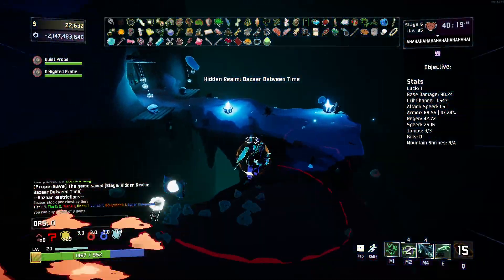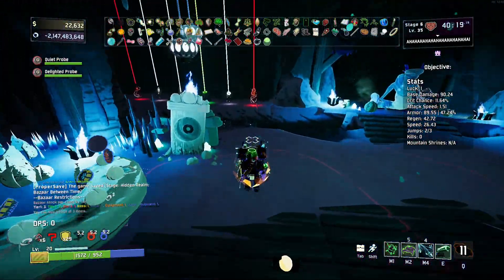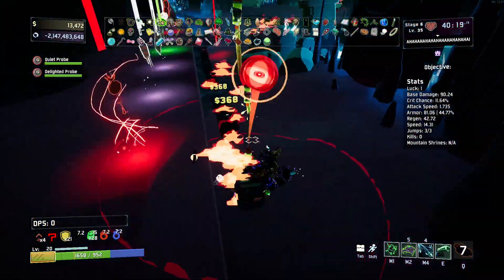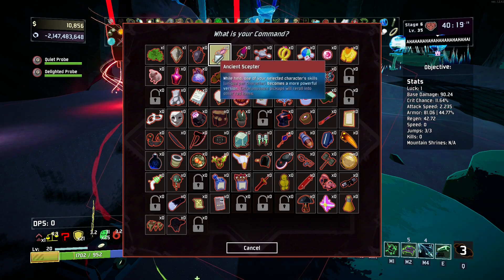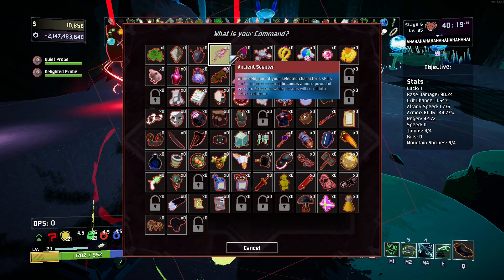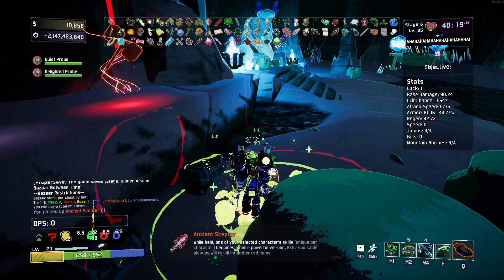Every time I walk off the wrong side, I think I have a double jump. Hello — I know I can buy both of these. They're $5,000 — I've got plenty of money. Okay. We get to get the Ancient Scepters! I've got two Ancient Scepters which do literally exactly the same thing, but they randomly upgrade one of your abilities. I think it actually goes from right to left — E, M4, whatever those are.